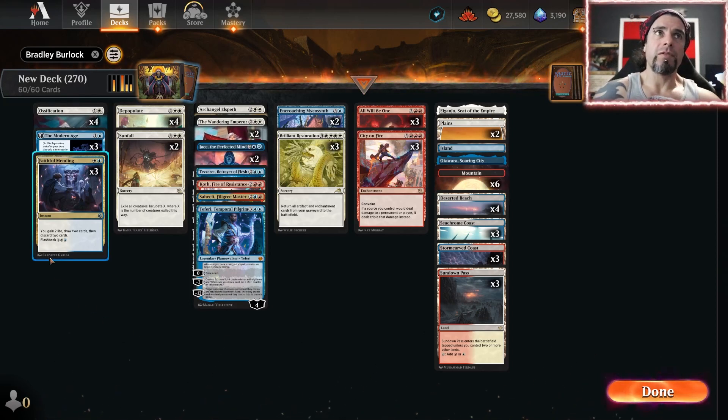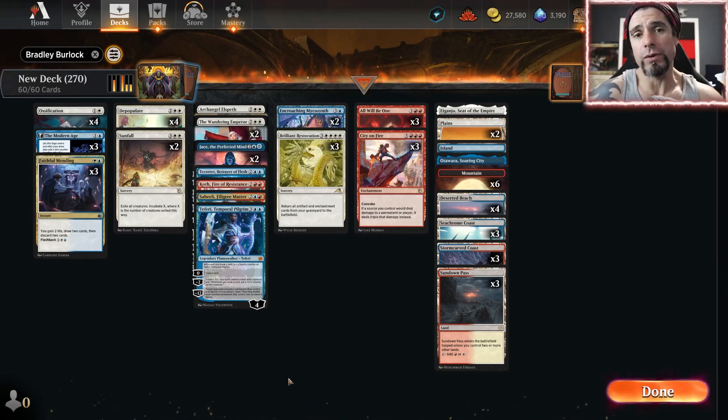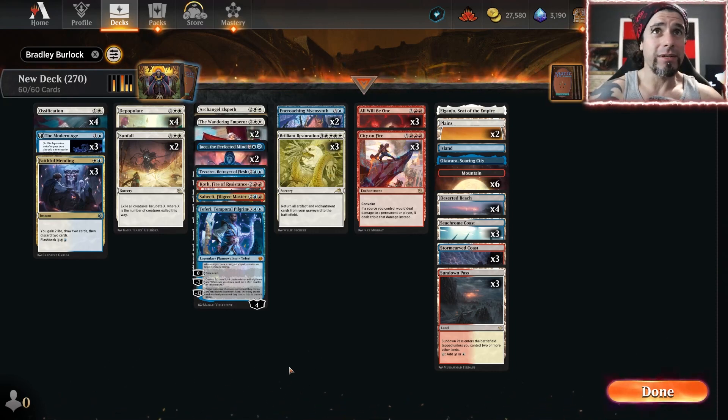We're running Faithful Mending and Modern Age as filter spells to pitch All Will Be One, City on Fire, and planeswalkers that aren't good in the moment. We have Ossification as pinpoint removal. That's the list — shoutout for this video goes to Bradley Burlock. Thank you for riding the Struggle Bus with us. This brilliant planeswalker list is for you, my friend.